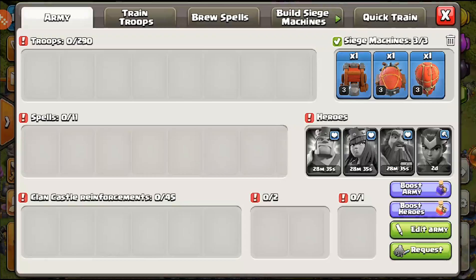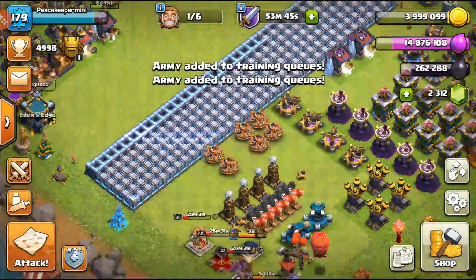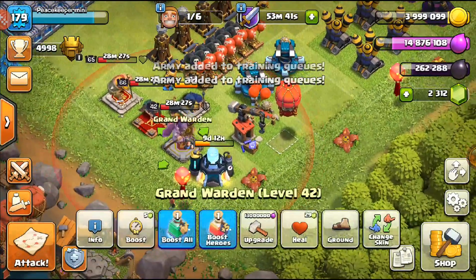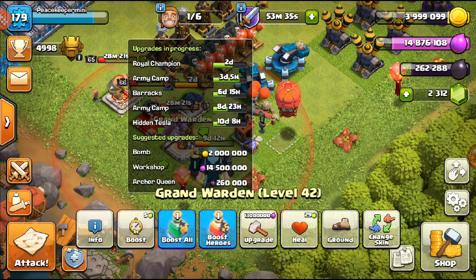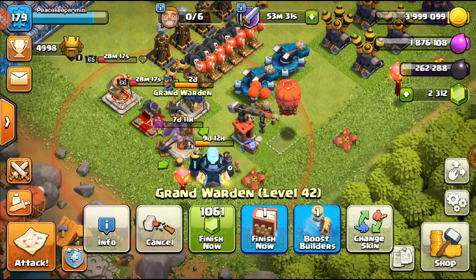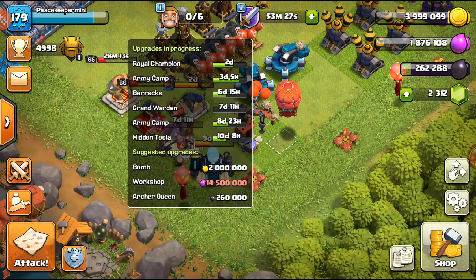What we're going to do now is train up the next hybrid armies and keep practicing. I think I'm pretty okay with it — that was just a bad attack. We have 13 million elixir, and the Warden upgrade is 7 days 12 hours. In three, two, one — bam! I do have a Book of Building but I think I'll save it on this one since I don't really have much more loot to spend right now.